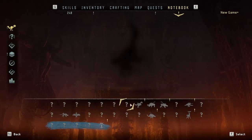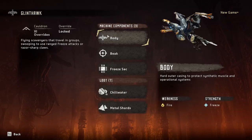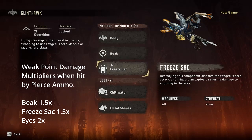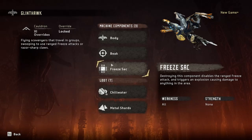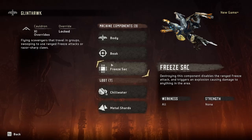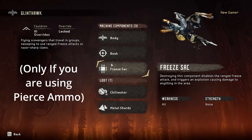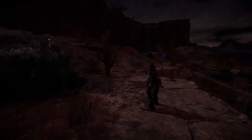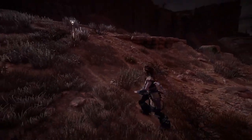The glint hawk's various weak points — the beak is a 1.5 damage multiplier, the sack is also a 1.5 damage multiplier, but if you destroy the sack, which takes around 125–150 damage, you will cause the glint hawk to freeze. A frozen glint hawk takes two times damage on weak points and three times damage on its body. The eyes, as per usual, are a two times multiplier.